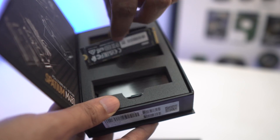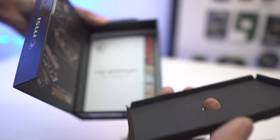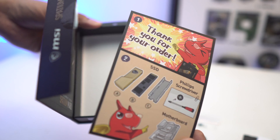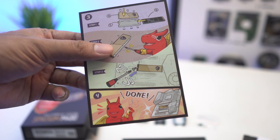The box contents include a screw and the M.2 SSD. The other part is a Quick Start and SSD Installation Guide. This is the installation guide where you can find it.